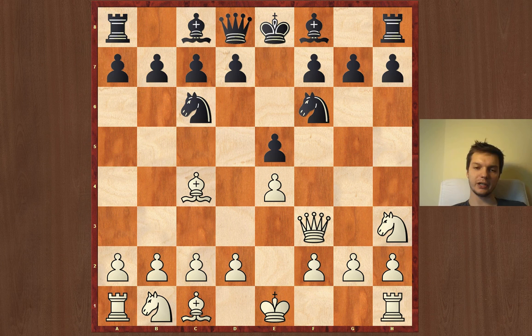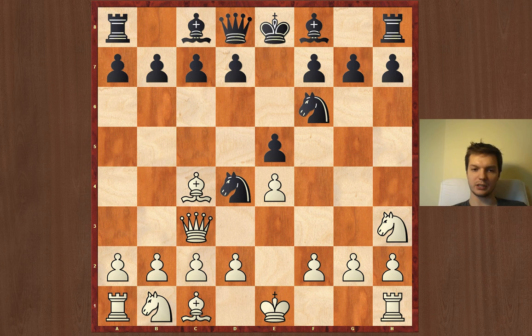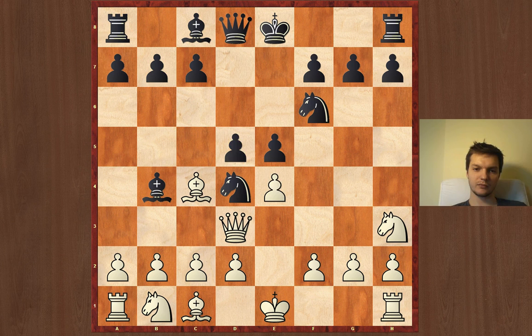A great depiction of how not to attack could be a sequence like this: Nh3 with the idea of playing Ng5 and once again attacking f7 — the most vulnerable object in the entire game. But then Nd4, taking advantage of the queen being developed too early. Qc3 for instance, and all of a sudden Bf4 — queen before cannot be played due to Nc2. So once again the queen needs to be moved: Qd3, d5, e×d4, Bf5.